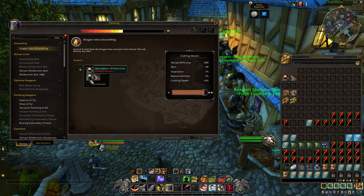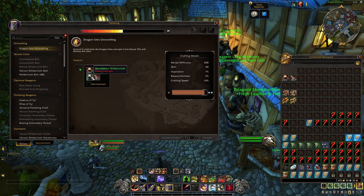you are likely to come along and find Tattered Wildercloth and eventually just regular Wildercloth itself. There are going to be a few more different variations of cloth in Dragonflight: Decayed Wildercloth, Singed Wildercloth, and Frostbitten Wildercloth. So a little bit more materials to collect — no surprises to anybody there.